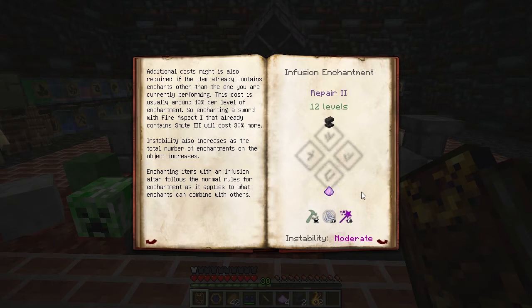Finally, if you are enchanting an item that has a different enchantment already on it, then the costs increase, so make sure you have some extra Essentia if you're doing that.